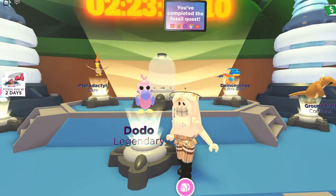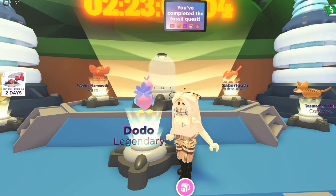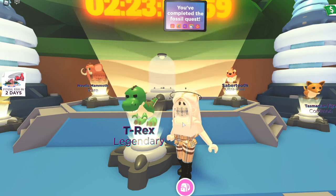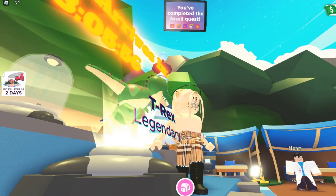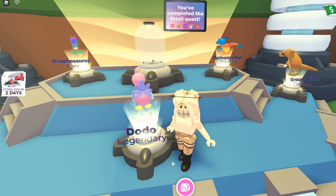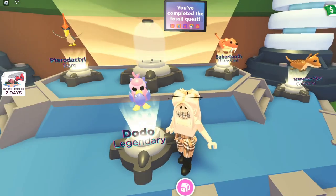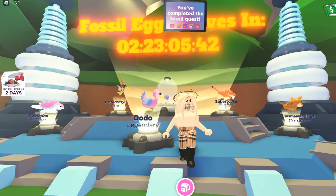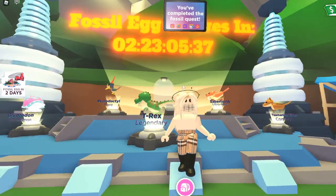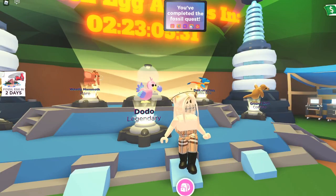The two legendaries that are going to be in the Fossil Egg are the Dodo Bird and the T-Rex. Obviously the T-Rex is the most iconic dinosaur out there — it's just super cute and I cannot wait to see it in a mega neon version. We've had some other eggs before and they usually have two legendaries, so that is pretty usual for this egg. I really want the Dodo Bird — I think that's probably my favorite in this entire collection. Just a reminder, there is a live countdown in Adopt Me right now above these pets, so make sure you get your quest done and unlock these pets to see what they look like before the egg comes out.